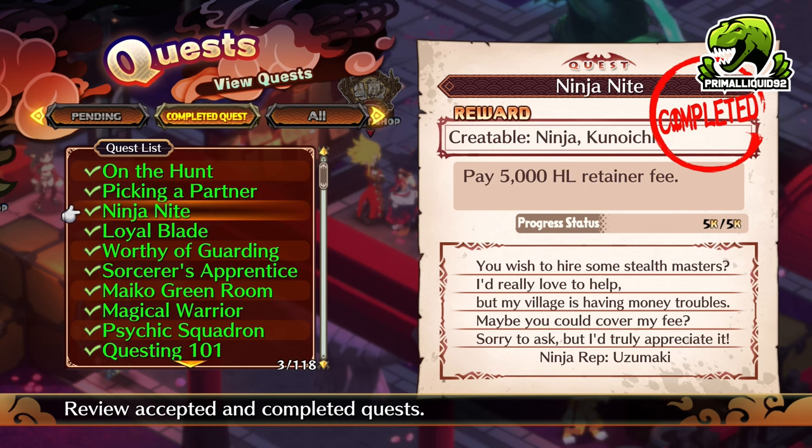Next up, we have the Ninja and the Kunoichi. This is simply 5,000 HL. All you need to do is accept the quest and then turn it in. As long as you've got more than 5,000 HL, you will unlock the classes. However, you will lose that money. But given how easy 5,000 HL is to get, that's a complete non-issue.